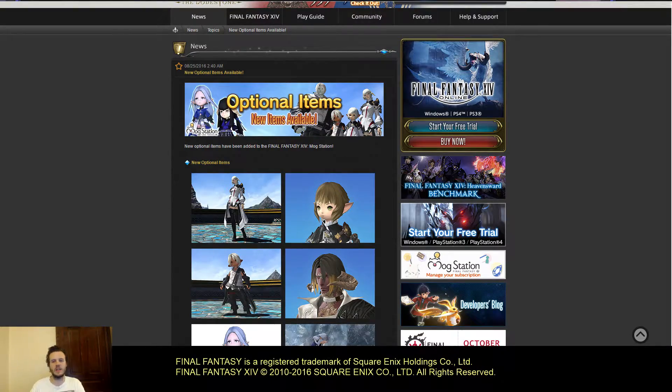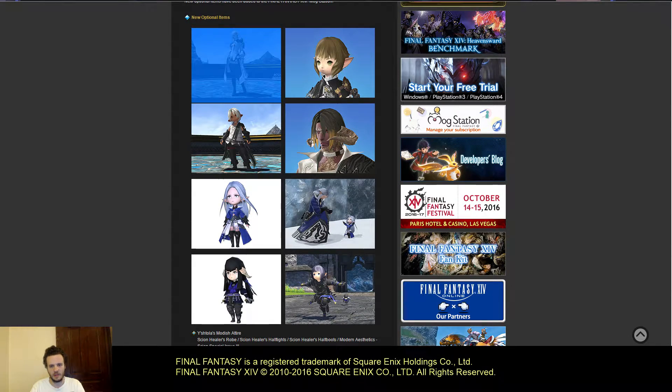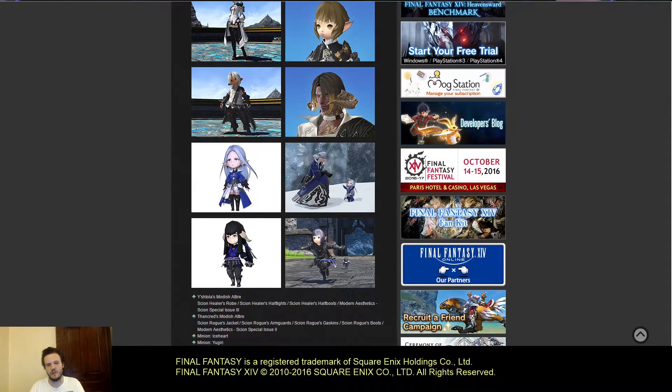What is up everyone, Volat is here. Final Fantasy 14 has new optional items available in the Mog Station, or as I like to call it, the cash shop. We're getting new items — on the left hand side we have Y'shtola's outfit as well as her new hairdo she's been rocking lately, and then the next item is Zenos's new outfit with his updated model, which is really just the same thing but with a ponytail.